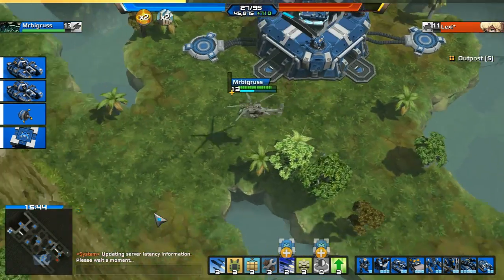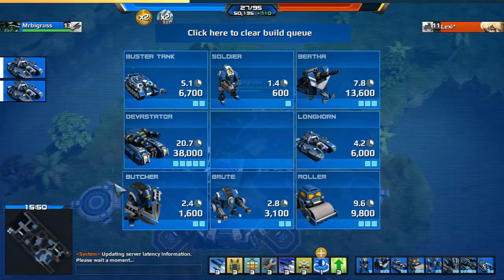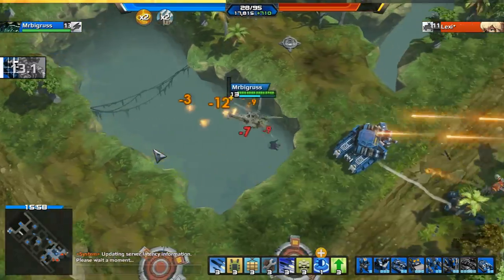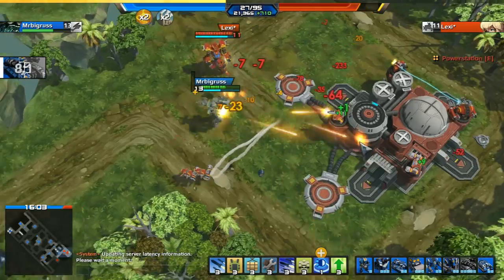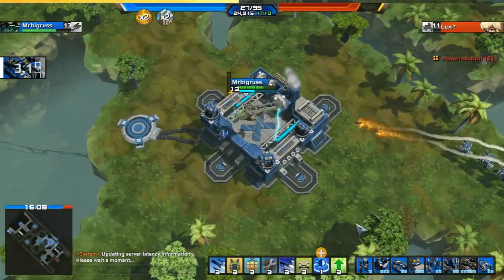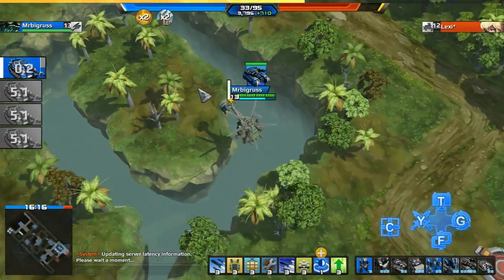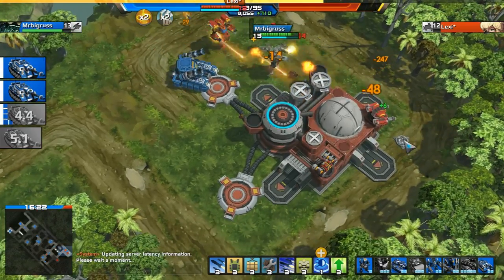At some point you want to collectively build your units up instead of dropping them all straight into his base, because you might be outnumbered. I like to build a bit of an army first, then start going in. If you've taken a lot of their outposts you'll really be starving their economy, and I'm able to keep spamming buster tanks because I have such a good economy from owning all these bases.